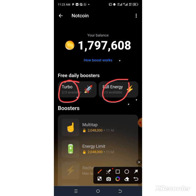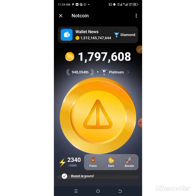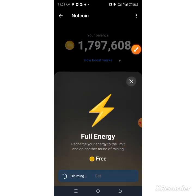After tapping the daily boosters, you'll get a free Turbo booster — you can see the rocket being captured. Go back to Boost and wait for it to claim, adding energy you need to boost up. Once the Turbo is exhausted, it will show 13 hours remaining before you can claim your free boost again. The same applies to the Full Energy booster.